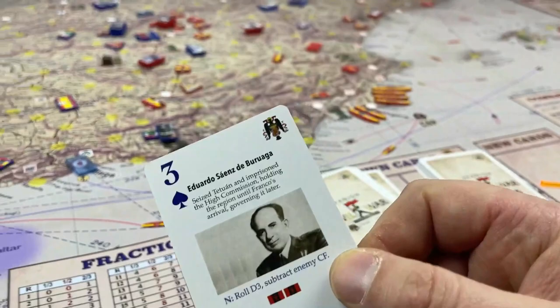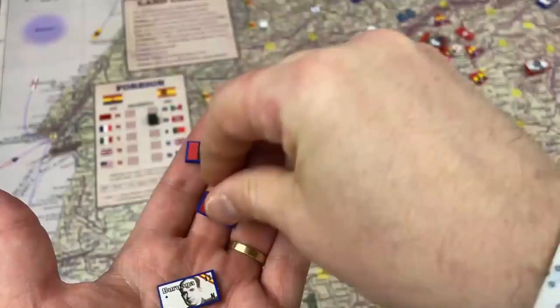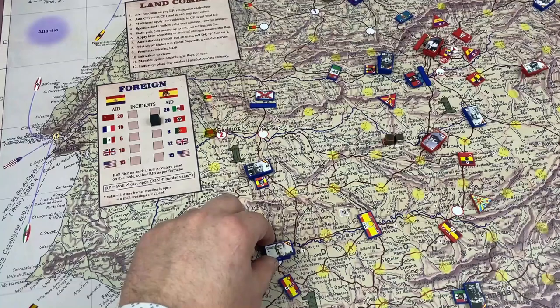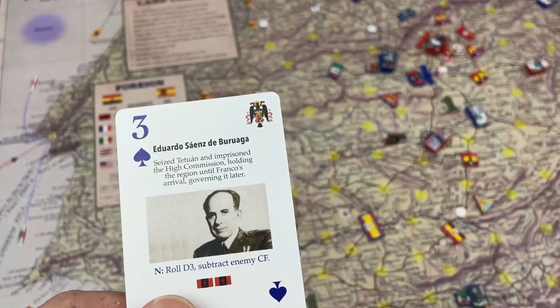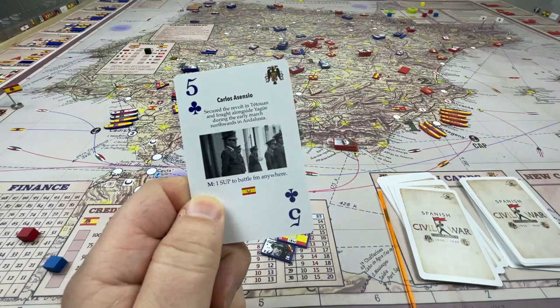Next we have Eduardo Sainz de Buruaga. Again, you could promote him or take him out of probation, or deploy two FETs with him — which is sometimes as powerful as an army. Buruaga also has a notoriety combat quality, so if you want, instead place the flag to use the notoriety.